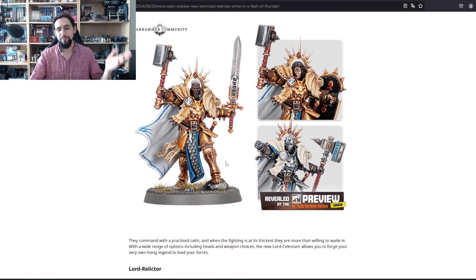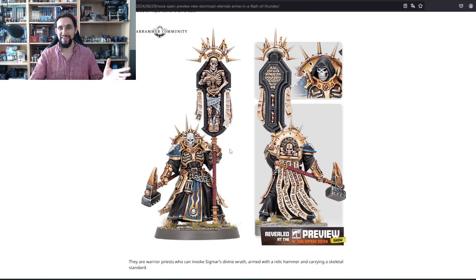Let's go further. New Lord Celestant — it's kind of okay, nothing special, we've seen better, but it's fine. The new Lord Relictor — this is the chaplain model that 40k needs for Space Marines. I can already see many Space Marine players buying this model just to give it a Crozius Arcanum and a heavy bolt pistol and play it as a chaplain. You also have the Dark Angels version — it's already a given, this is so beautiful.